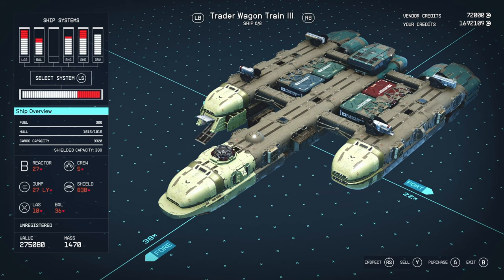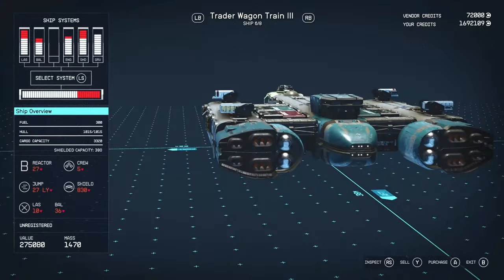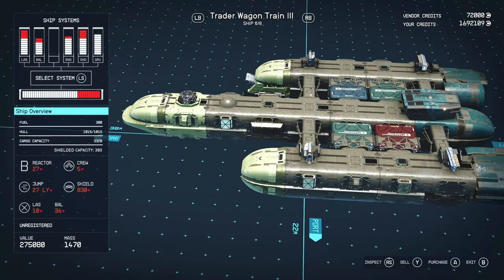That detection chance changes based on your perks. There are also jammers you can buy from the Crimson Fleet that give you a better chance of dodging scans. So this is quite a good ship if you haven't joined the Crimson Fleet and you're looking for a vessel that can hide some cargo — if you want to smuggle some Aurora, for example.